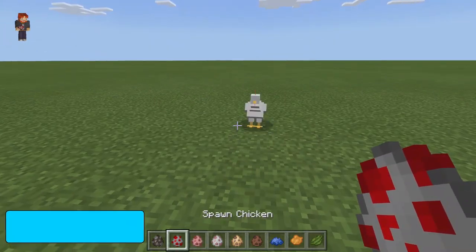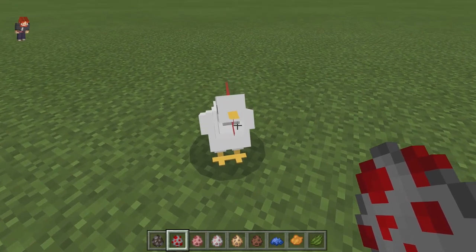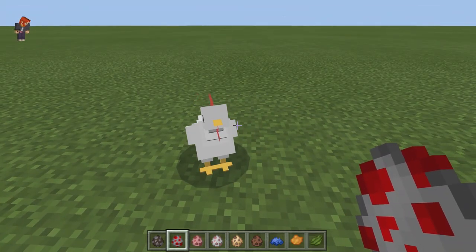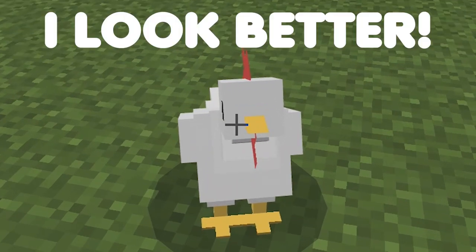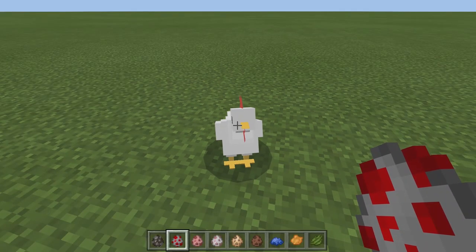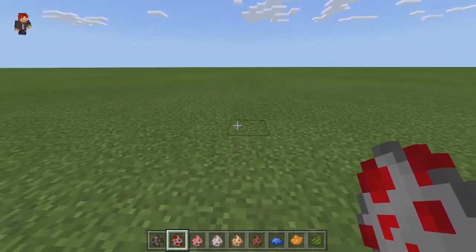We also have the chicken, which is somewhat adorable. It does have a really cool little beak sticking out. I like the standard Minecraft animal model for the chicken though, even though it looks like a duck. But for this model it still looks a little bit more like a chicken and not so much like a duck.